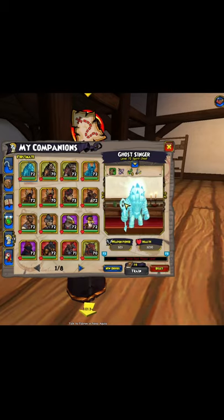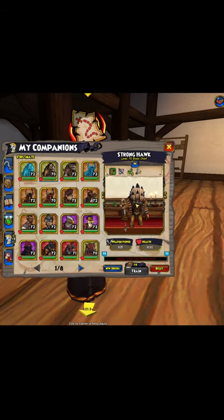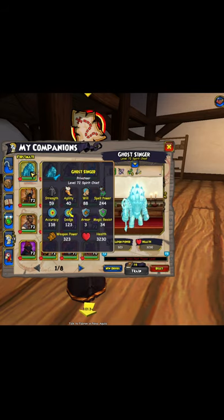Welcome to the companion guide series. We're taking a look at Ghost Singer the Spirit Chief, which you get from the mainline quest 'To the Rescue' in Big Sky Cool Ranch. Doctors get this companion for free, but other classes can get him from the Crown Shop. He's basically the same thing as the Bison Chief — he has 4.5 movement and he comes with Ruse.